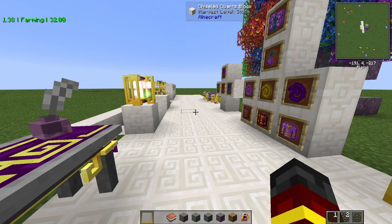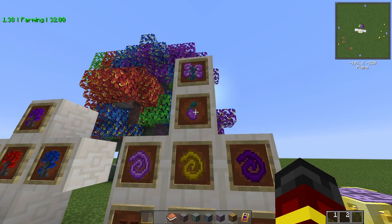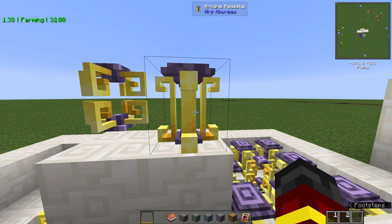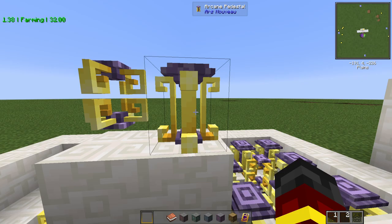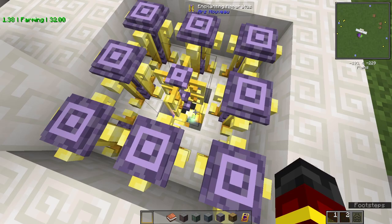From there, you've got Mage Bloom Seeds. To make these you need an Arcane Core. You need to put it down on the floor, and then above that you need one Enchanting Apparatus and eight Arcane Pedestals. This acts as your 3x3 crafting table for Ars Nouveau. So first you put the Arcane Core down at the bottom, then you've got the Enchanting Apparatus right on top of it, and then around that you have the eight Arcane Pedestals, so you've got a 3x3 base.